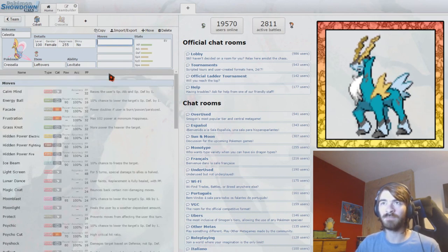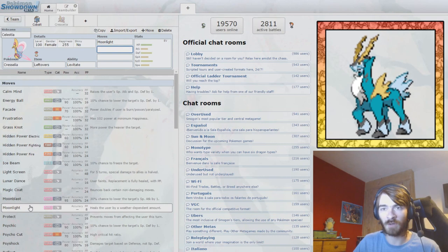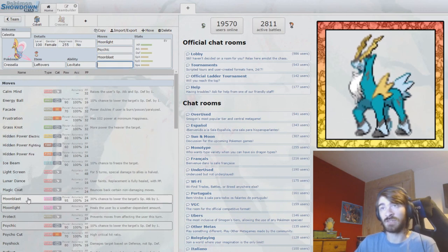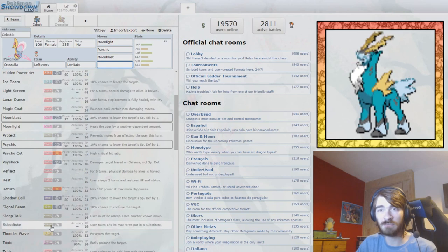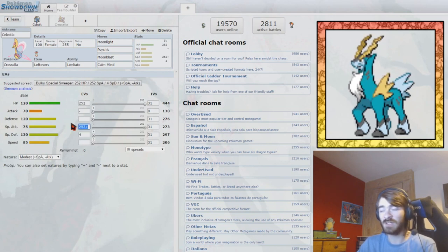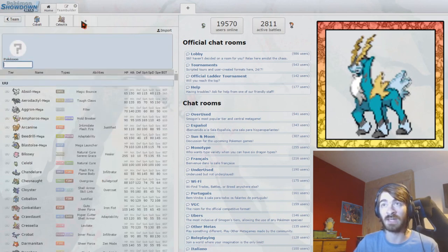We'll run Leftovers on Cresselia. The best thing to run is probably a Calm Mind set. We can run Moonlight for recovery, Moonblast to hit Dark-types — that's needed — and Calm Mind. If we can set up enough Calm Minds, there's not really a point in having Toxic because we can just damage things instead. We'll run a nice specially defensive Calm Mind set that can get very, very bulky — that is a potential sweeper right there.